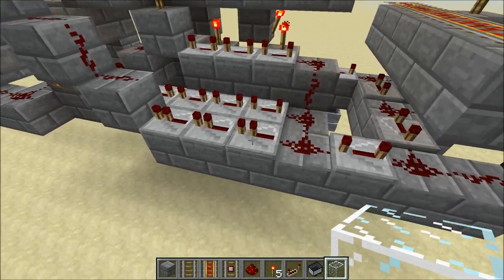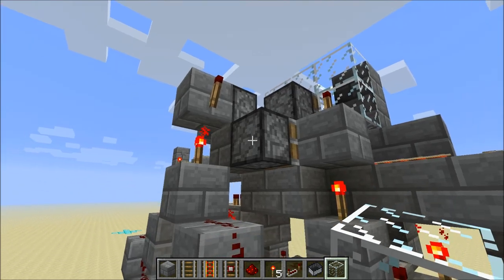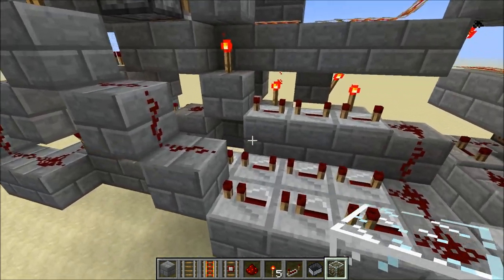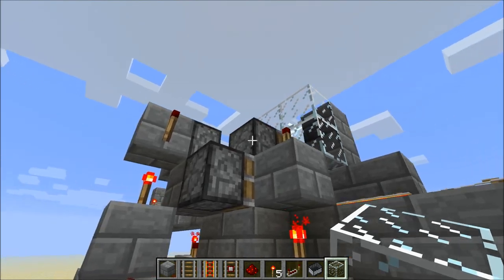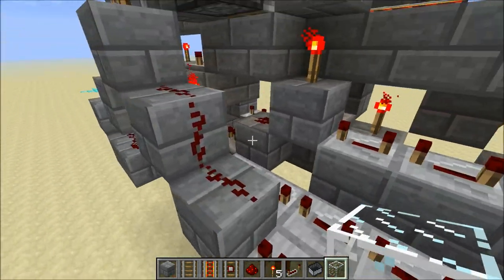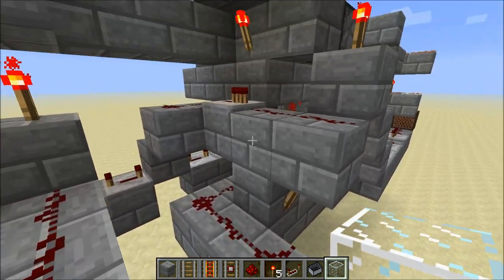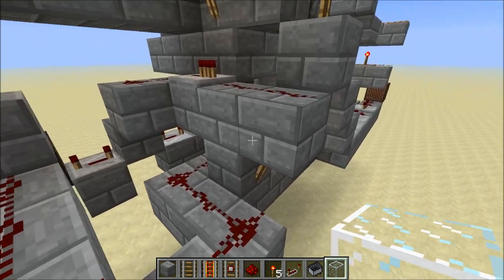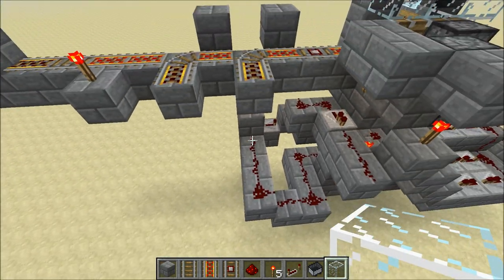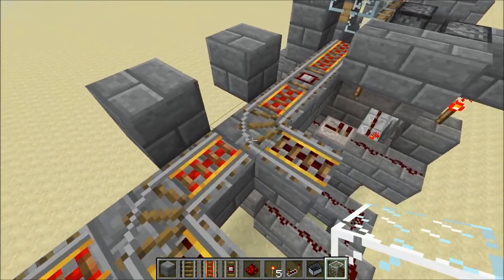The first signal on the bottom here powers these two rear pistons. The signal on the top here powers the third piston, which is right there. And this one in the middle powers the reset signal for the RS-NOR latch, which is this upside-down L-shape that you see right here.